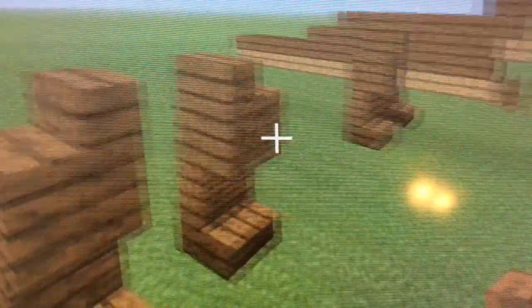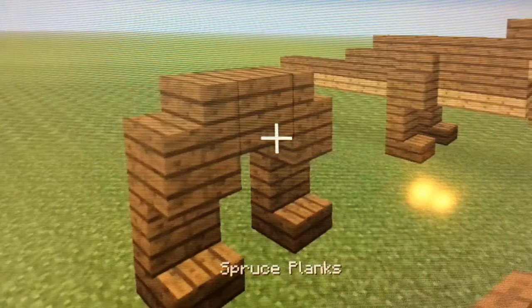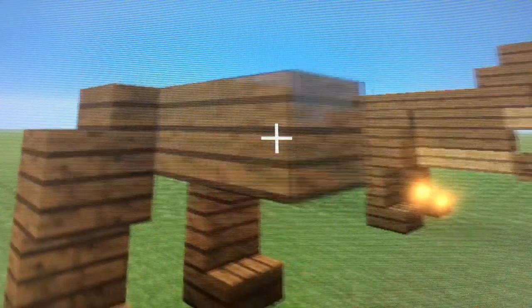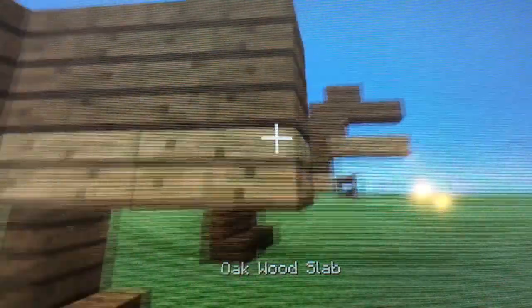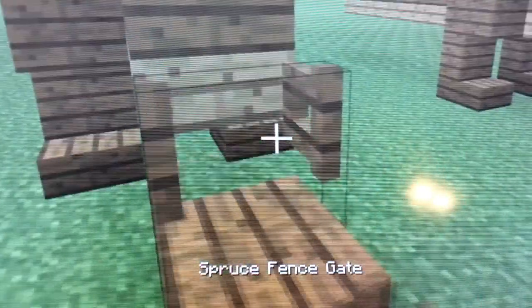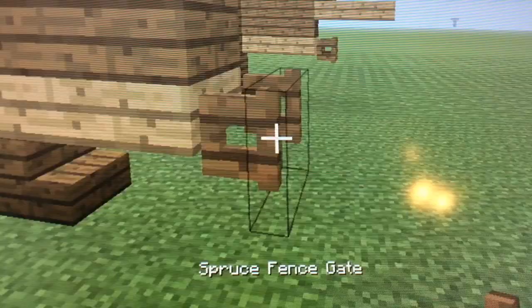Now what you're going to want to do is put a spruce plank in between those legs and then reach it out by two — one, two. And now you can put oak wood slab under here, and you can put arms as the spruce fence gate.